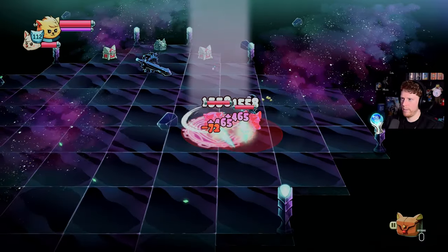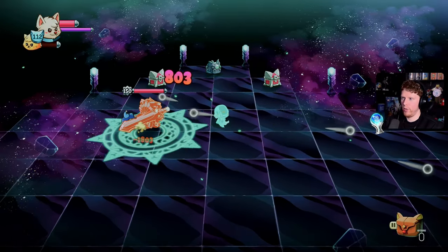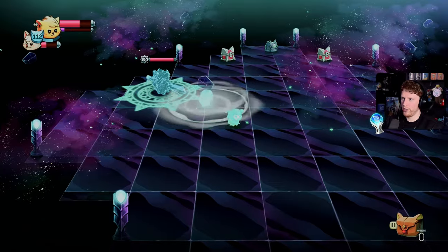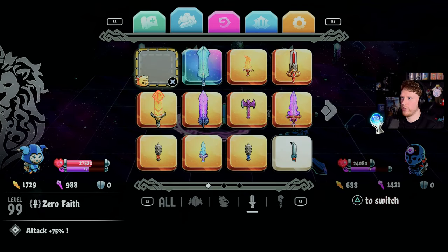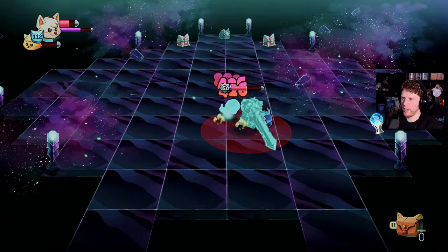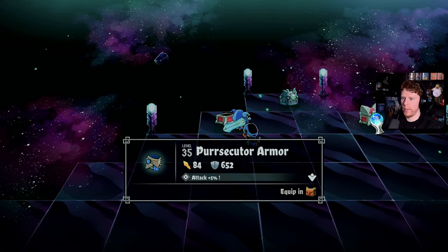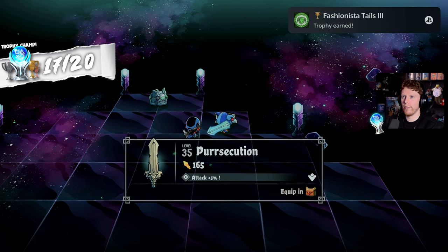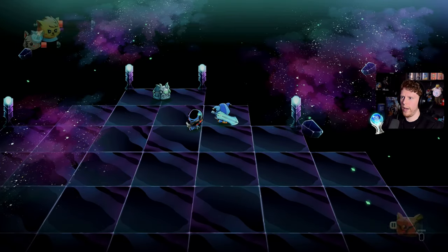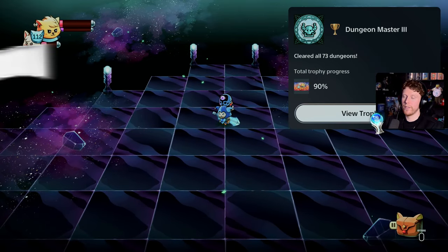The final boss is much easier than the last one - or so I thought. He's resisting everything, and that hurts a lot - he's resisting magic. Using that special sword helps. I guess that's why I only just unlocked these dungeons - because I needed that weapon. We almost got him. That was actually a pretty difficult boss fight. Fashionista Tails 3 - 101 pieces of equipment. Dungeon Master 3 - cleared all 73 dungeons.